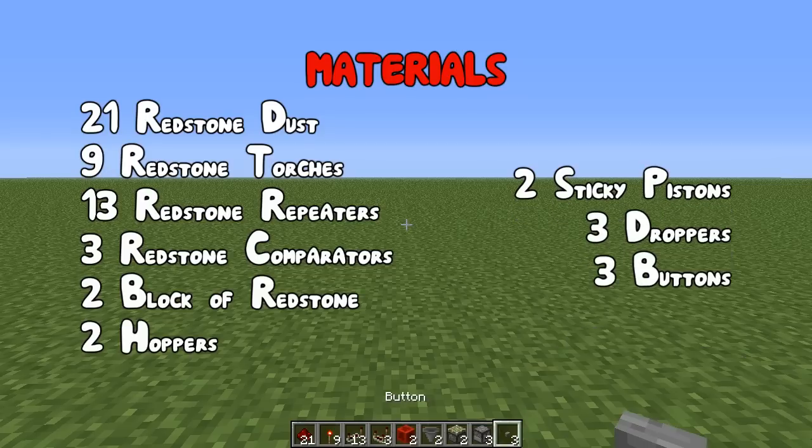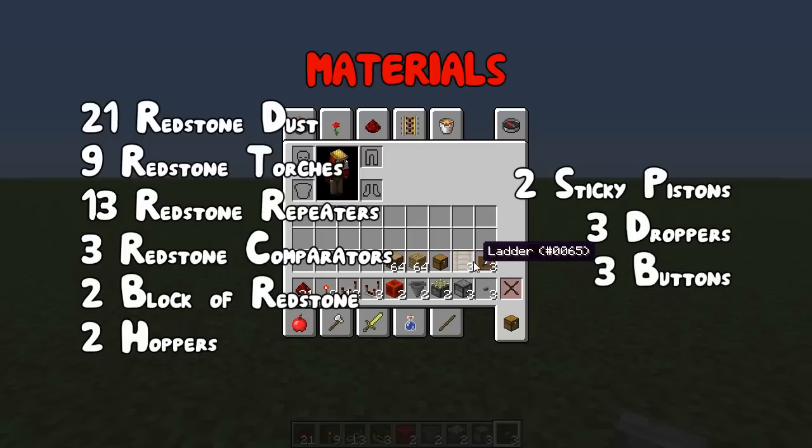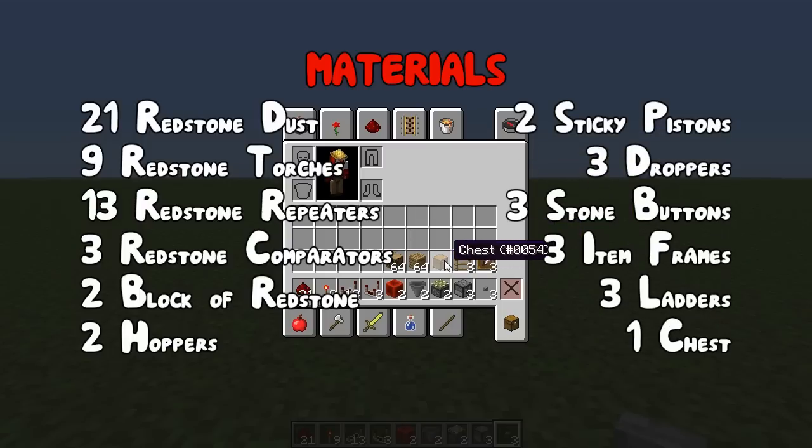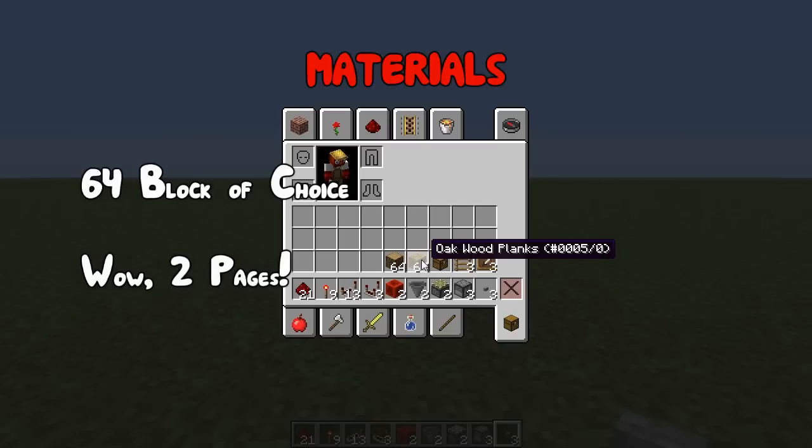You'll also need 3 stone buttons, 3 item frames, 3 ladders, 1 chest, and 64 blocks of your choice.